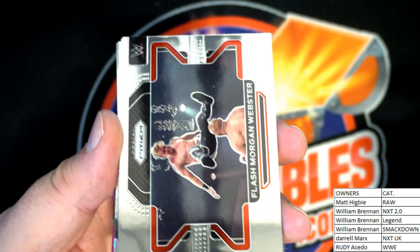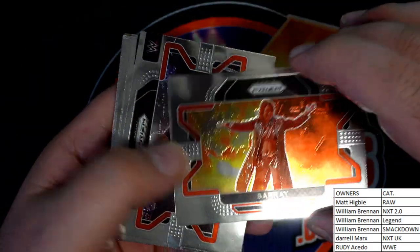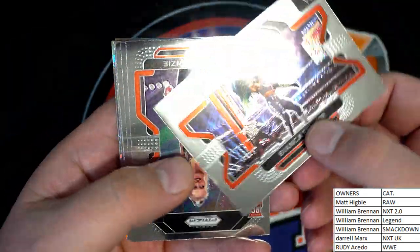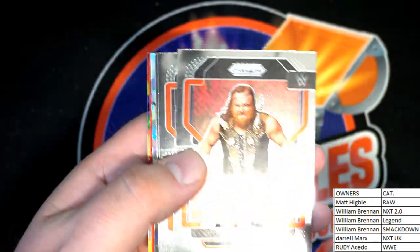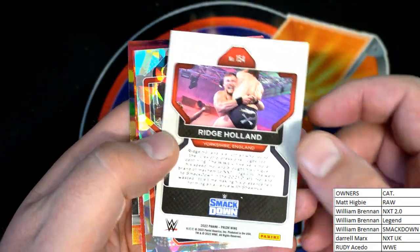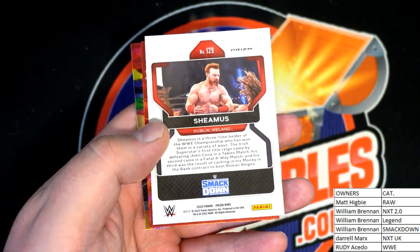Let's see — a gold, something explosive. Flash Morgan Webster. Right there — what an awesome card, look at that. Bianca Belair, nice. Here's a rookie for you — Milia McKenzie. Nice one right there for the NXT UK Wild Boar. And also for NXT UK, you got Batista right there, nice. Batista, we've got Ridge Holland. Smackdown — Sheamus right there, we pulled his auto the other night. There's a cracked one. That's from Smackdown — Will, nice one.